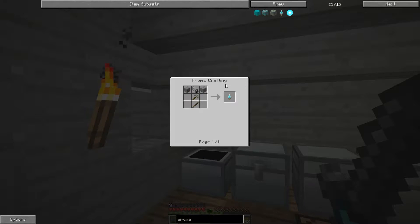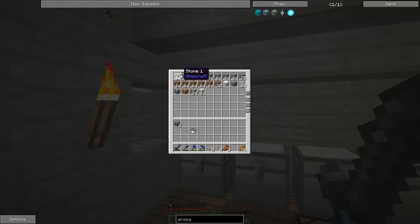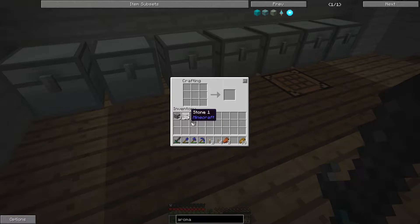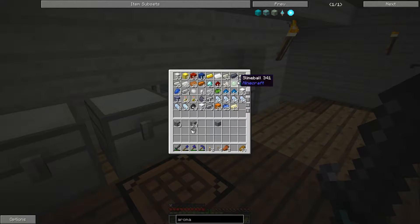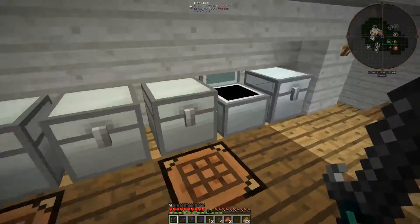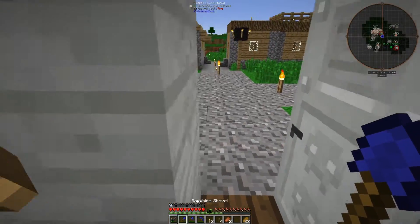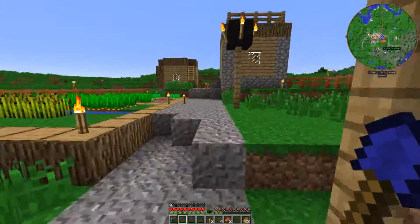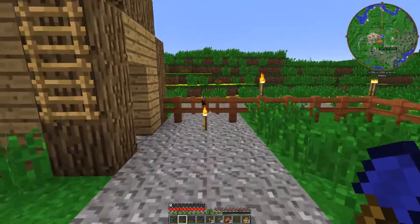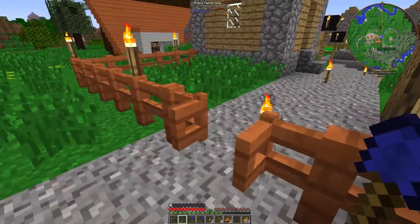I think you need a stick, stone pickaxe, flint and steel, and stone bricks. I did already smelt some stone, I'll need a little bit of stone brick too. Let's make this. I don't even have flint. Luckily we've got roads made out of gravel — I think there's one that goes behind here but it's not in the village.